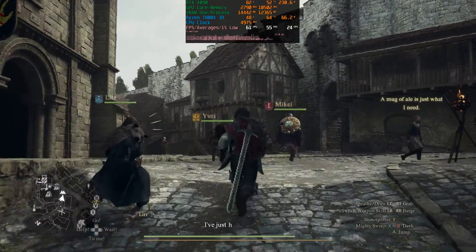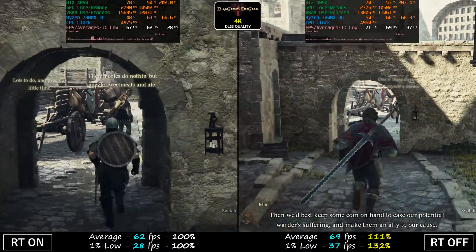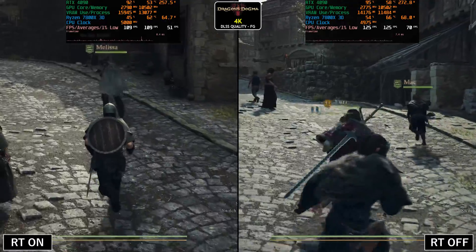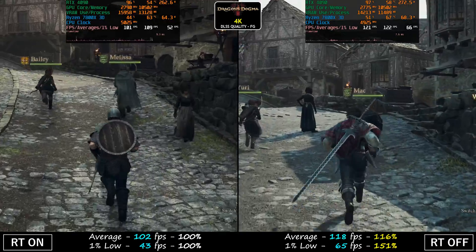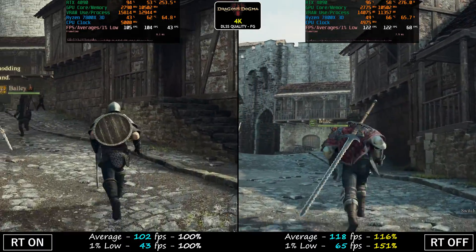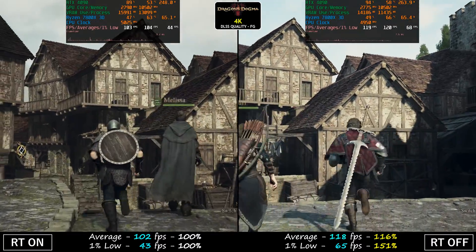With ray tracing off, I have not run into those stuttering scenarios at all. But why don't we check out frame generation and toggle that on to see if there is any noticeable difference. And yeah, there is — there's actually a pretty big difference with frame generation on. We have a 51% advantage with ray tracing off on the 1% lows and a 16% advantage on the average FPS with ray tracing off. That is a very noticeable difference: 65 FPS compared to 43 FPS with ray tracing on.